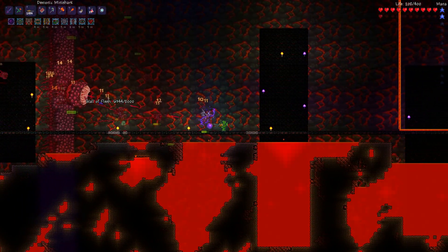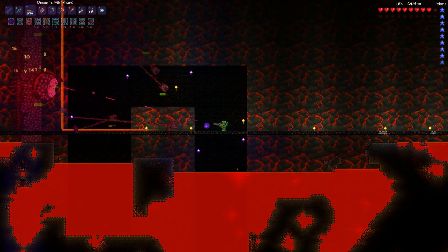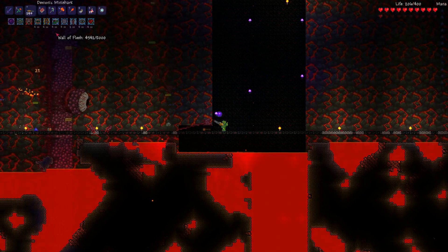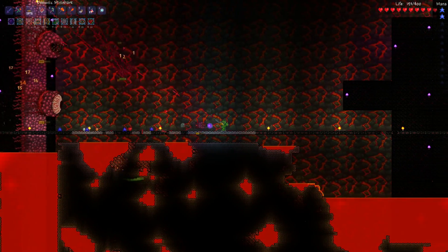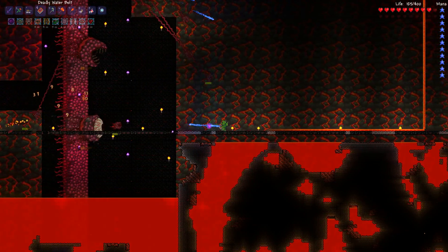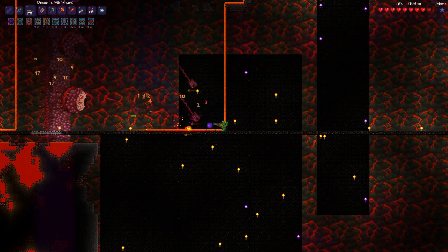I probably should have hit my buffs, shouldn't I? There we go. Now I'm just going to try and focus on one eye primarily — it seems to work out better that way for me. I'm not too much worrying about these little things unless they get too close to me. I can start doing these again. The witch doctor has arrived — I've never had the witch doctor. Alright, he's down to 3,000 health — he's about two-thirds dead. Normally every time I've killed him my water bolts have started coming back, so it's kind of surprising me that they're not coming back at us.